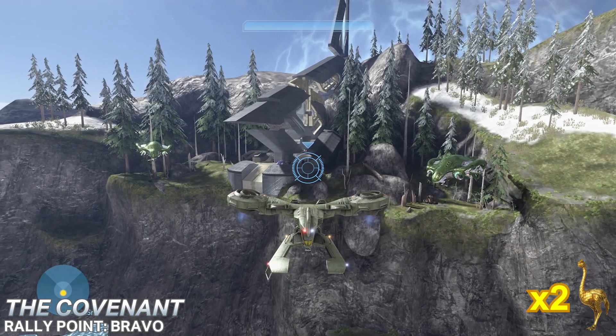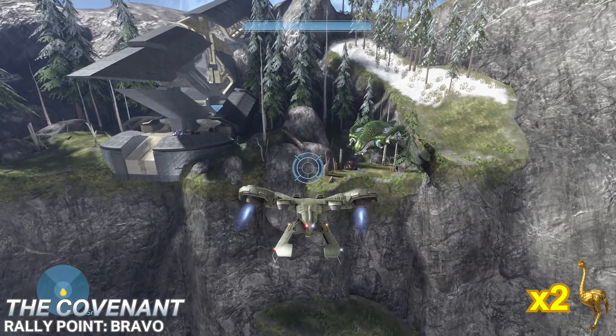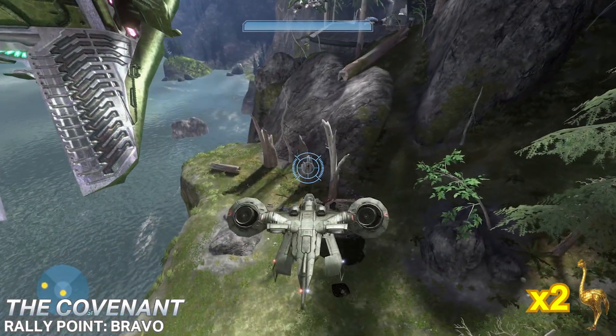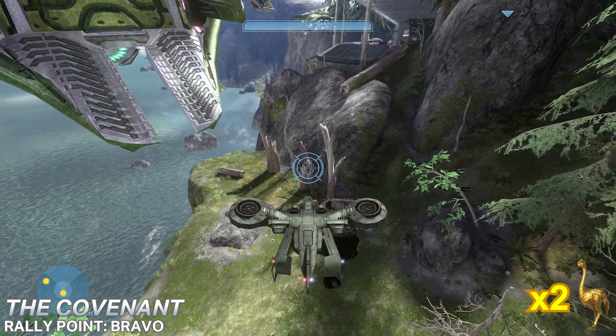Our third Moa for this level is found outside the third tower, near where one of the anti-air Wraiths spawns. The Moa is found in — slash on — this dead tree trunk.